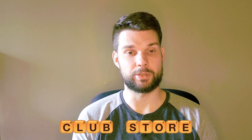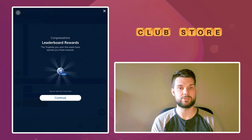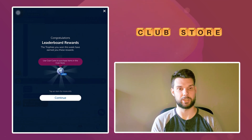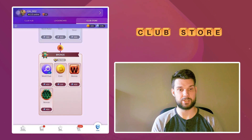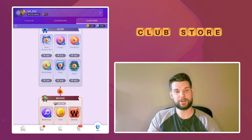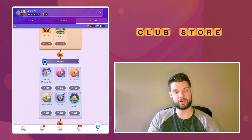Today I'm going to be your guide through the club store. As hinted at in the last video, club coins is a new exclusive currency that you can earn from the League Award. The store is where you can spend your club coins on power-ups and mystery boxes that you already know and love, or consider purchasing new club profile frames or tile styles to show off your current club status.